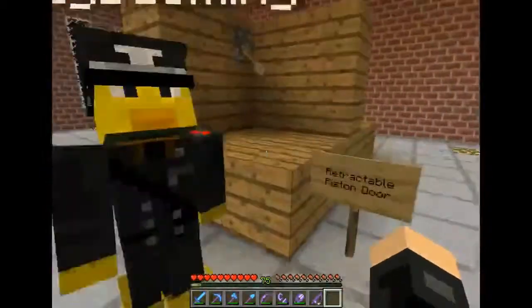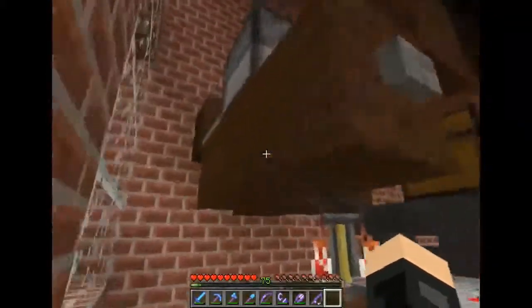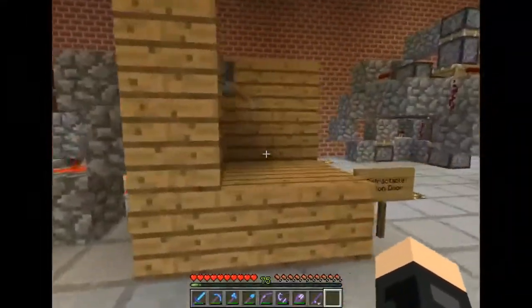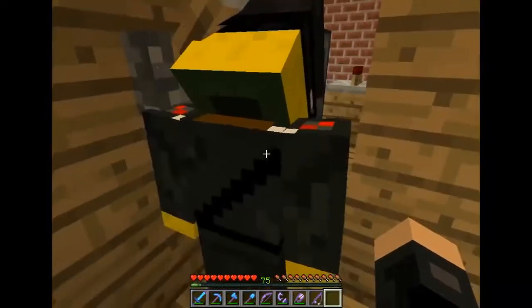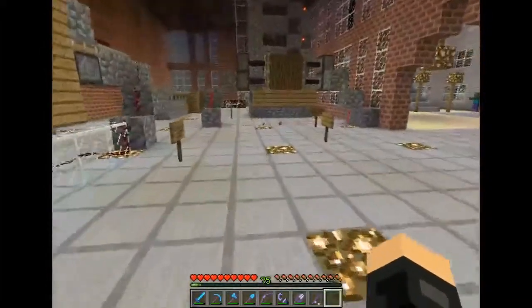This is the brewing machine which you've seen before - pretty simple. You can see all the redstone; there's only about three main pieces of redstone you actually need. This is a retractable piston door. There is another way to do this - the bottom block can just go down, but that's boring.